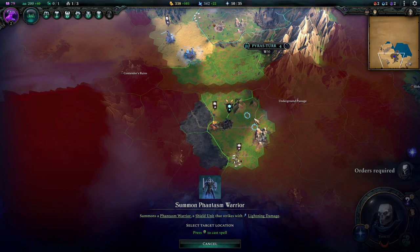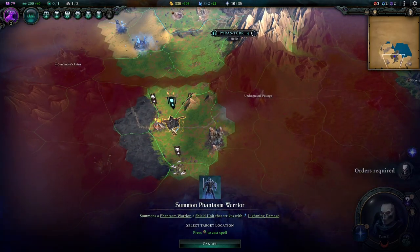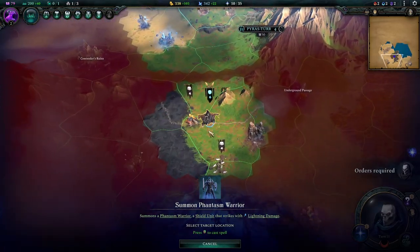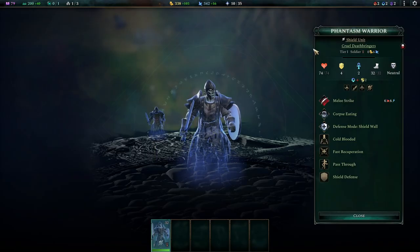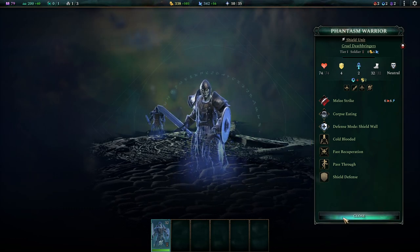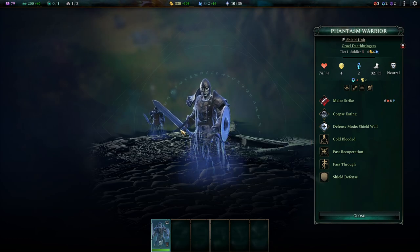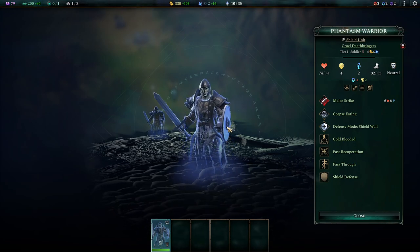The summoning spell is ready. Summoning spells are really cool - there's a vicinity where you can cast them. Our main hero and armies can be reinforced by summonings. The Phantasm Warriors are Shield Units. Shield Units excel at defensive stats and have a special defensive mode. This type of unit can buff everybody around them with three points of physical defense, while support units provide magical resistance. This guy can bolster our frontliners by standing behind them and going into defense mode from the second row.